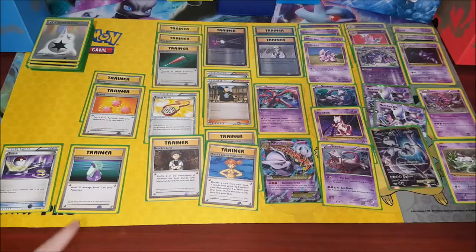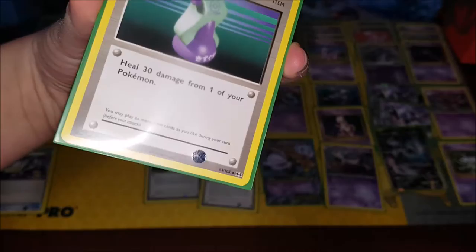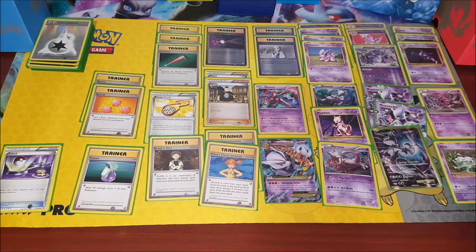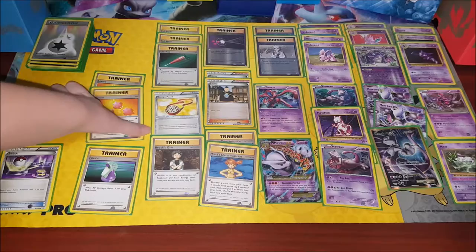Next we've got a Potion, which heals 20 damage from one of your Pokémon. And because it doesn't say specifically, that means it can be a benched or active Pokémon. It's actually different from the video games — in the games a Potion is only 20 HP, so that's neat.